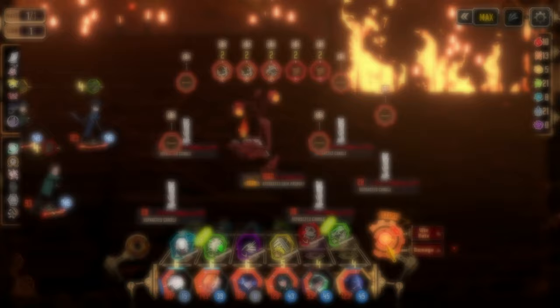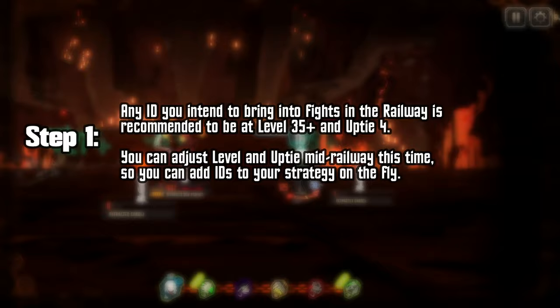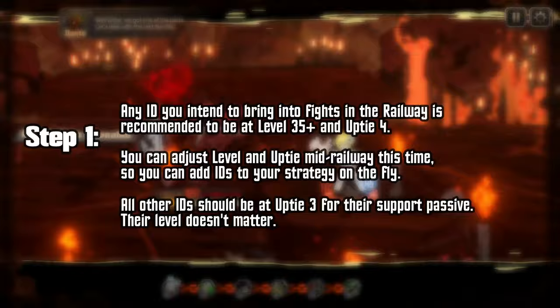Before you enter, there's a few things you want to do. Firstly, if you intend to bring an ID in any fight, you'll want to make sure that you start this railway with them being at uptie 4 and at least level 35. This is the first railway where you'll be able to level up and uptie your IDs and have them update mid-run, so level 35 is preferable until after the first fight if your IDs aren't already higher level. Any ID that you want to use the support passives of need to be at uptie 3 as well.